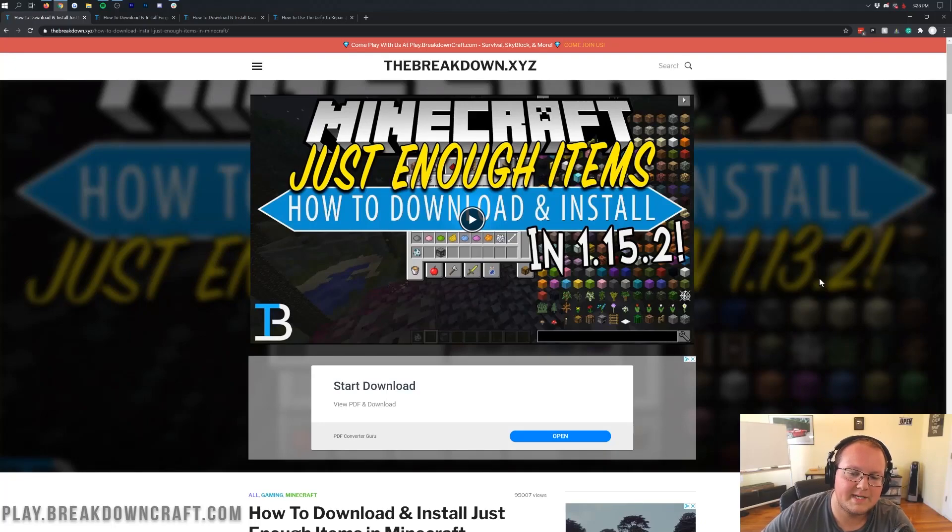Hello everyone and welcome back to The Breakdown. Today I'm going to be teaching you how to download and install Just Enough Items in Minecraft 1.16.1. We're going to be going over every single step of getting the JEI mod downloaded, installed, and set up — from downloading it and getting it installed to actually downloading and installing Forge, because you need Forge to install Just Enough Items. It's all going to be covered in this video.